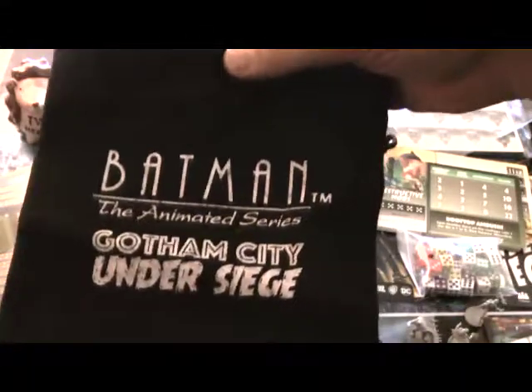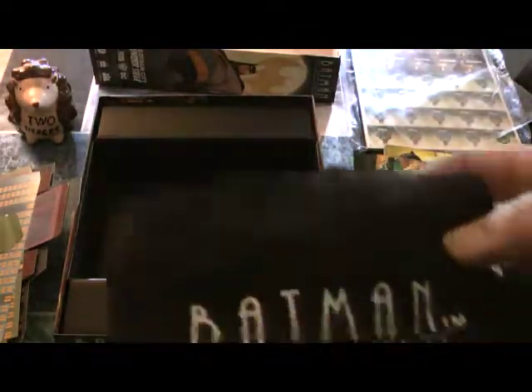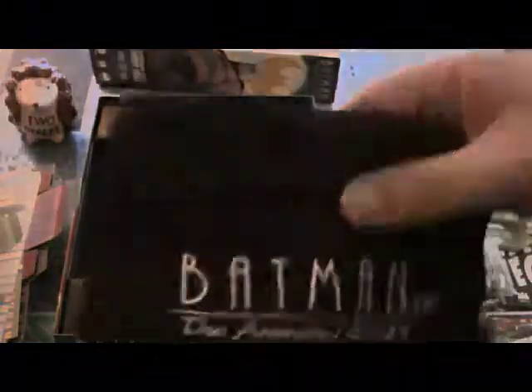And finally, we have a cool nifty bag. This is used for the villain tokens — the henchman thugs. You shake this up and get random ones, so you may have Poison Ivy with a bunch of thugs, or Raja with a bunch of ninjas.